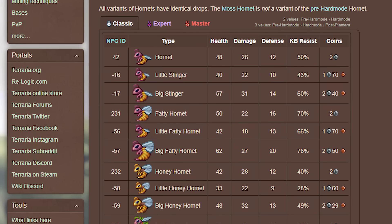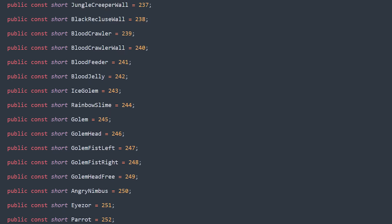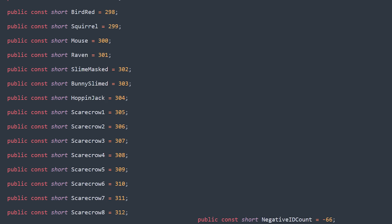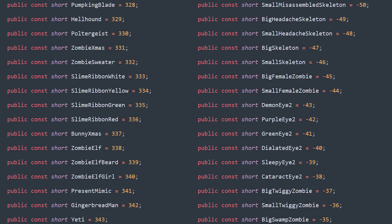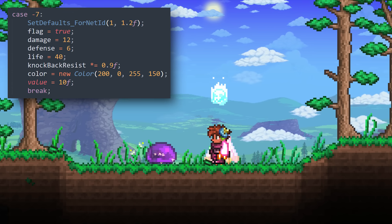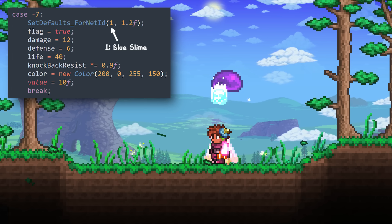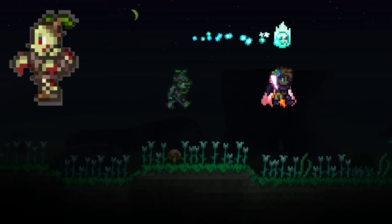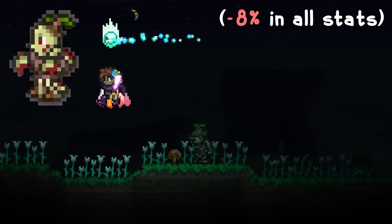However, the more perceptive of you might have noticed these as well: the negative NPC ID numbers. NPC IDs don't just count upwards as new NPCs are added — special negative IDs exist too. They're used as aliases for variants of enemies, like how the purple slime's ID negative 7 is just an alias that spawns a blue slime with stronger stats and a different color, or how the small Twiki zombie is just a smaller and lower HP version of the regular Twiki zombie.